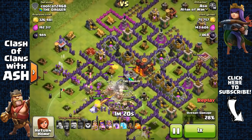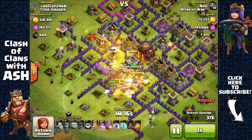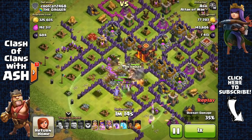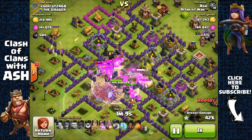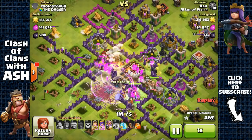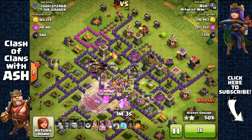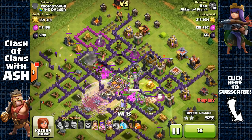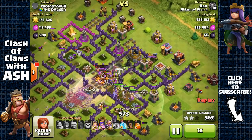The reason I use Barbarians and Archers is because they're very efficient — they cost very little elixir and take very little time to train, so I get to do a lot of raids in less time. I use Giants because they're very good at shielding my heroes, especially my Archer Queen, absorbing damage from defenses.